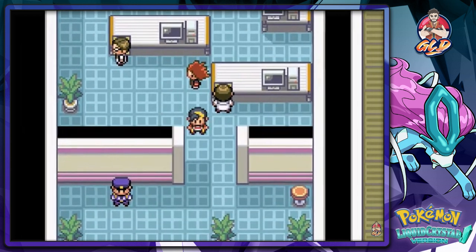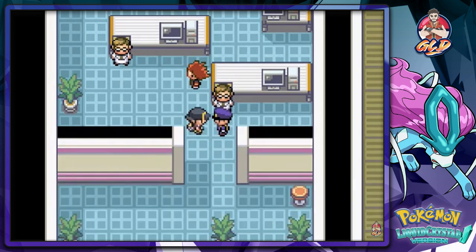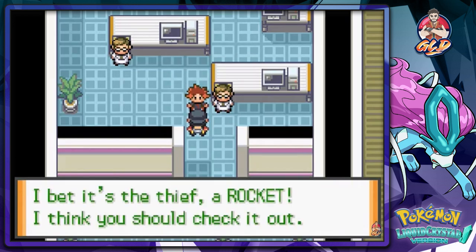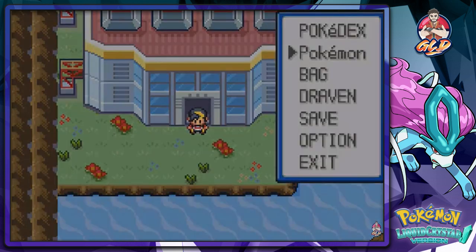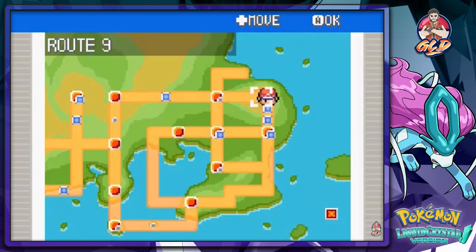We get a phone call: 'I just got word from Cerulean — it appears a shady character has been loitering around. Could I ask for your cooperation?' Our friend says a shady guy has been spotted in Cerulean and bets it's the thief. He suggests we go check it out. Thankfully we have a Pokemon that knows Fly.